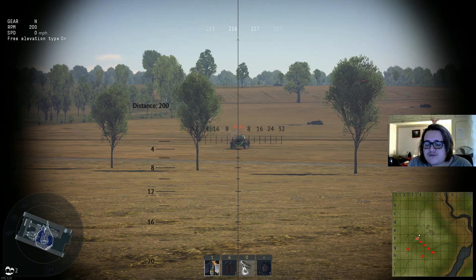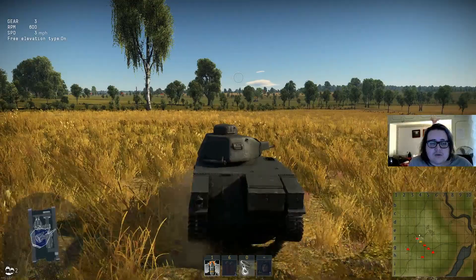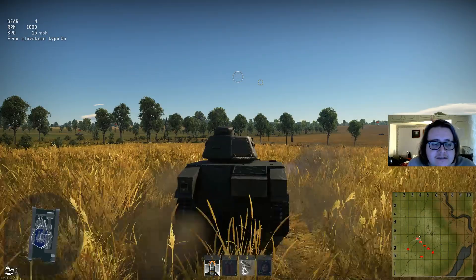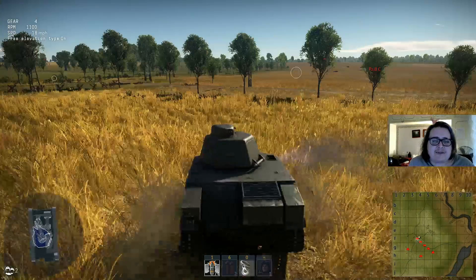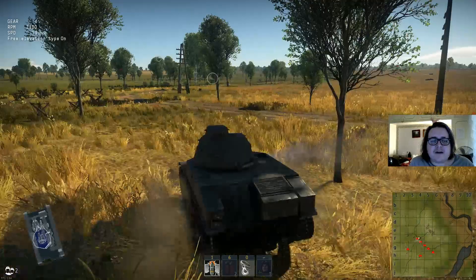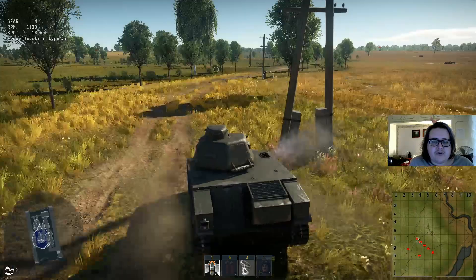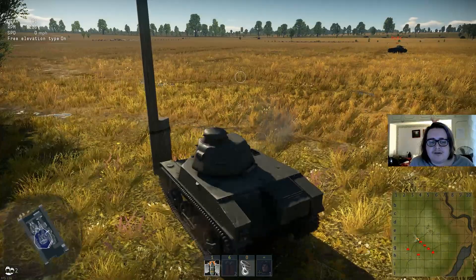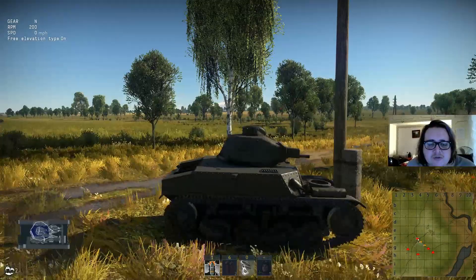The tactics for this vehicle involve getting into a position where you can flank your enemy — you don't want to be fighting frontally. What you want to do is find a good spot early in the match where you know the enemy are going to pass you. If you get past a capture zone, try and run past it early game before any tanks get there, then find a spot to hide in.